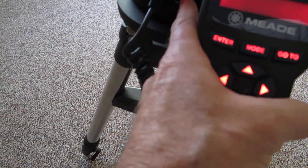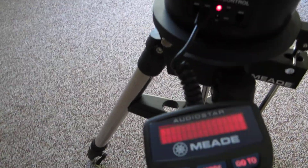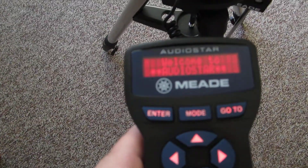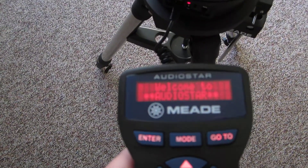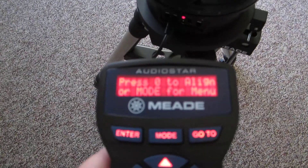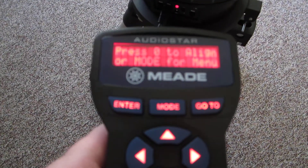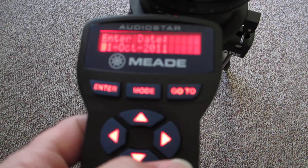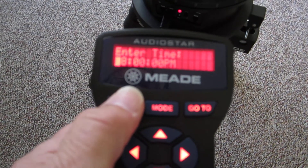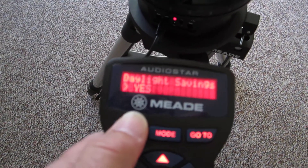We're going to show you how we checked out Comet Girard this morning. We turned our AutoStar on, went through the home position and all the settings. Now we're going to go to menu mode — I'll hit the mode button. We got the date; we're not going to worry about the time now because we're doing this as a demo.